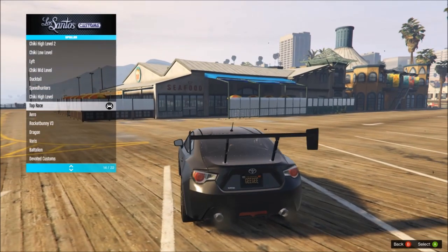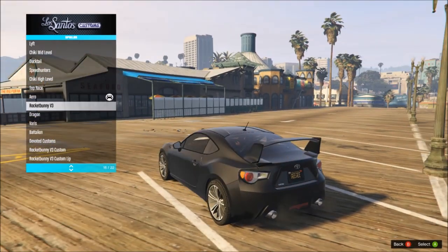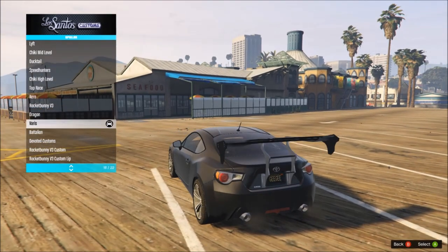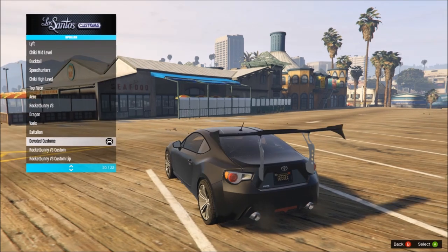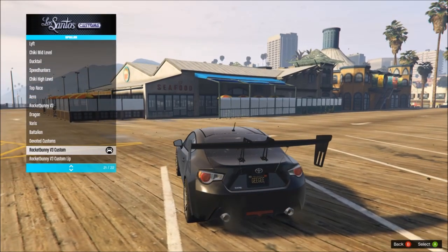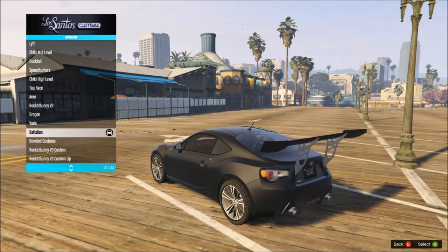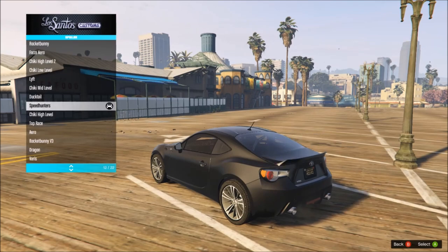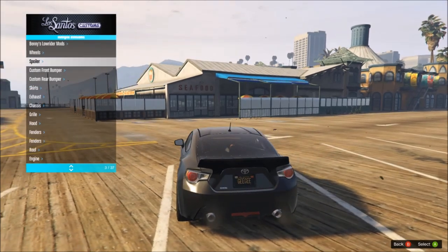Cheeky High Level — not a fan. Top Race, Aero — I kind of like that. Rocket Bunny V3 — wow. The Dragon, Varus, Battalion, Devoted Customs, Rocket Bunny V3 Custom — I don't know what the difference is between that and Custom Lip one as well. For this one, I think we're going to go for a nice stance build, so maybe one of the Duck Tails. I'll just go for the Rocket Bunny one on this.